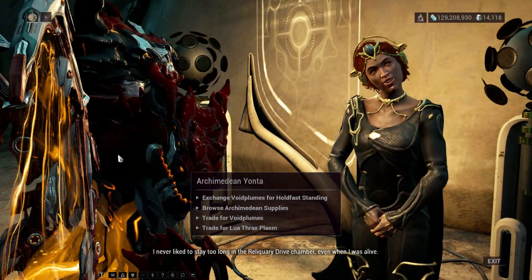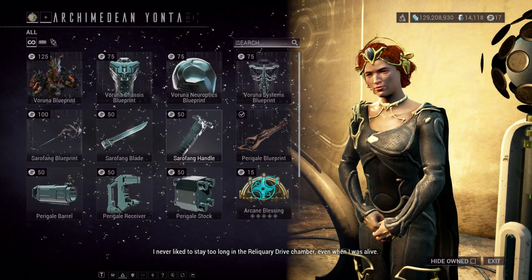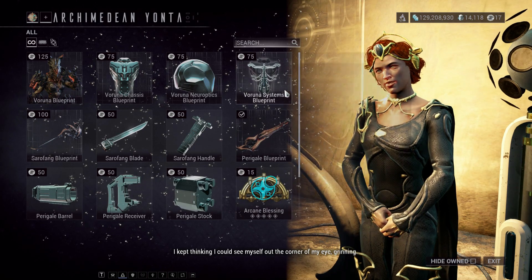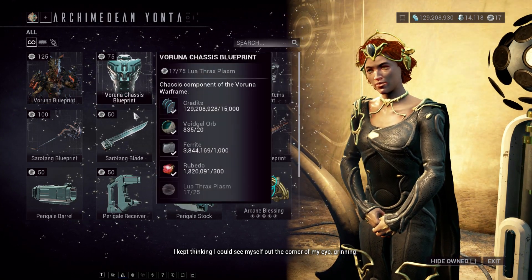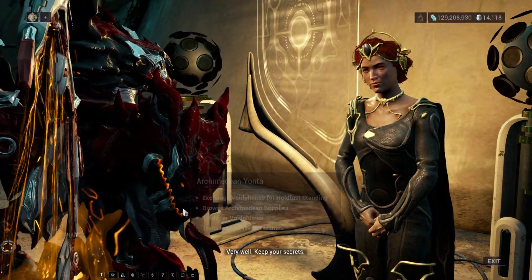Just go to your Archimedean Yonta and you can trade it right there. You can get everything just by farming those resources. This is a really good way to get them — hopefully DE continues to do that with new frames.